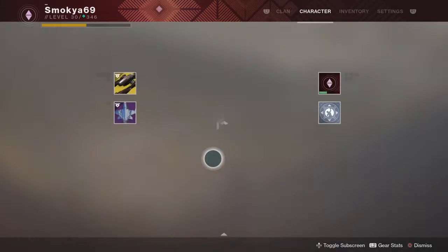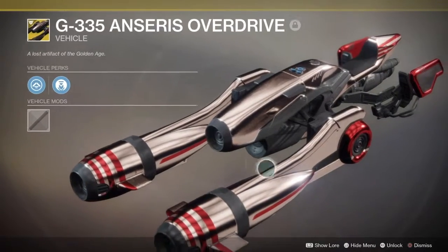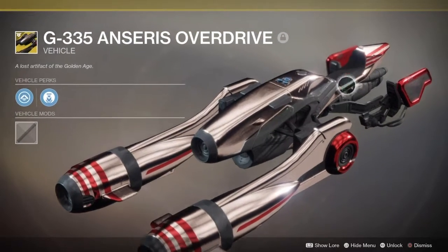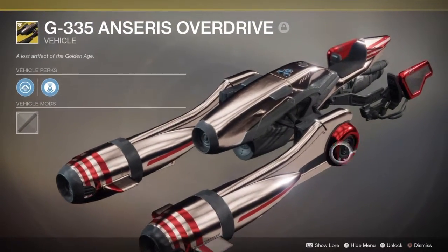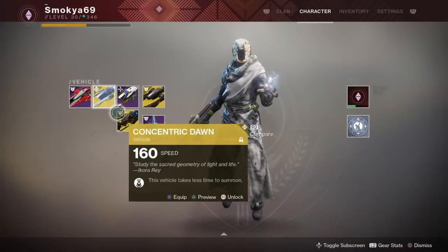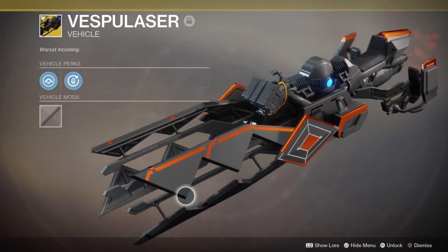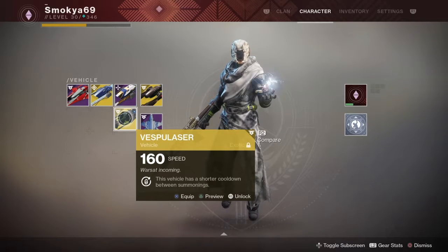I also got this from collecting all 45 of the data nodes — pretty cool, reminds me of Star Wars, kind of like the pod racer deal. I also got the Vespa laser, which is really cool. This one here takes no time at all to summon and has a shorter cooldown.